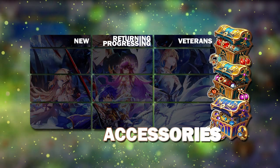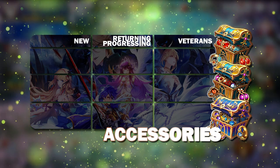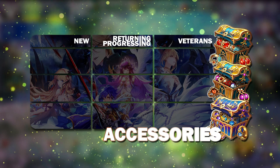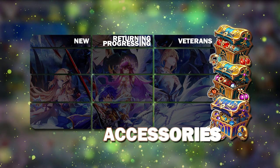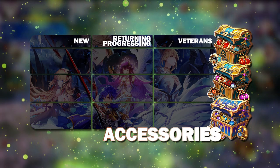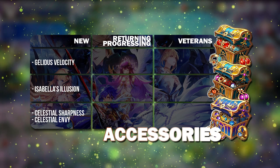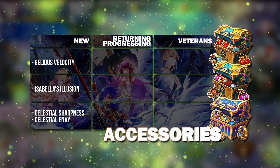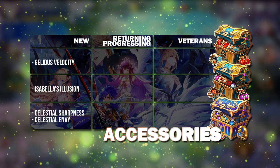Next up is the Accessories, which will be on Day 9, 10, and 11. I'll go through all at once. For new players, you're going to start getting the Gelidus Accessories first, then the Isabella one, then the Celestial one — so in that order.